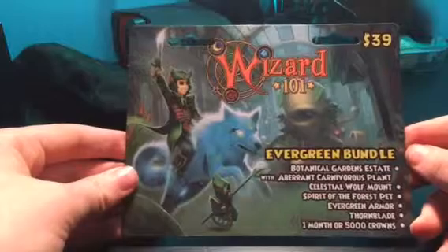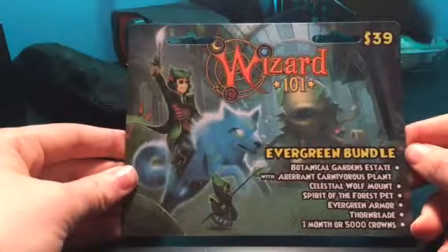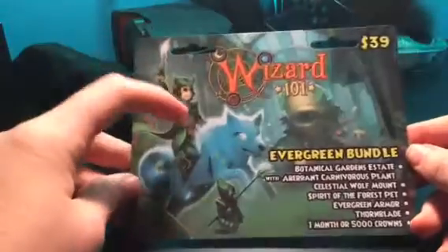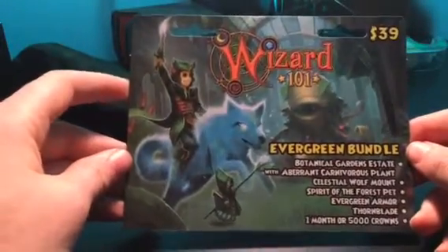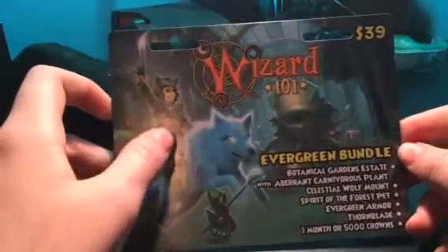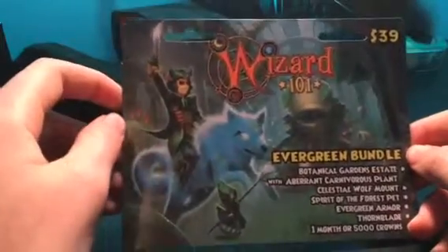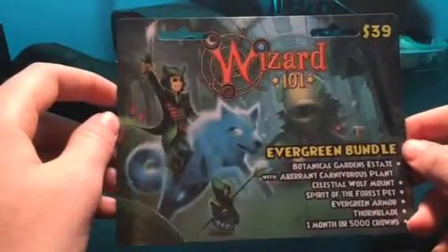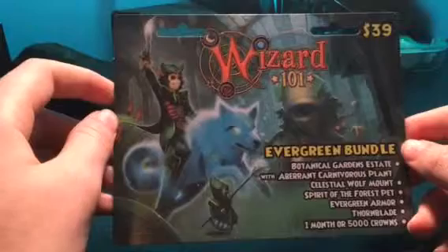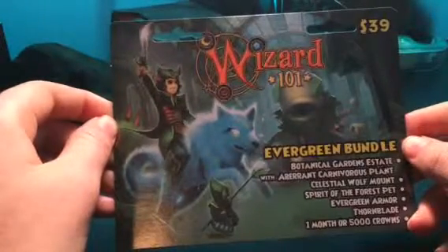It comes with the house, garden, and pet statue with the carnivorous plant, the City of Wolf Mount, Spirit of the Forest, armor, and the sword he's got in his hand. For membership it's one month or five thousand crowns — I would probably go with five thousand crowns, but you can go one month if you want.